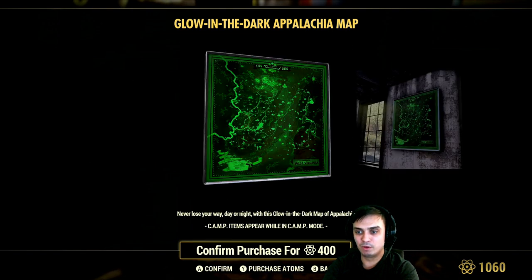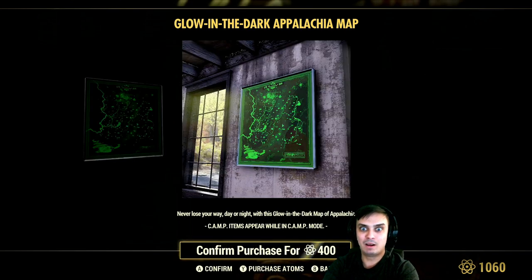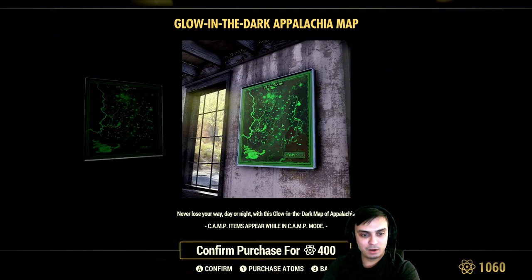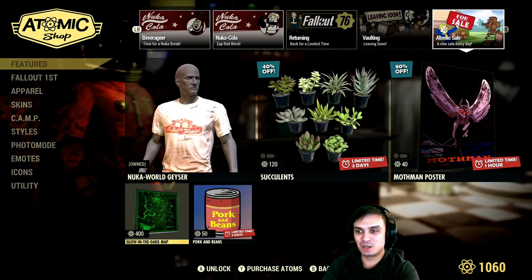I have it on PC and I really want to have it on Xbox. The discount for it is going to be 70% and it will cost 280 atoms, which I feel is a good deal for this map. I'm definitely going to grab it in about an hour and a half — that's when the atomic shop will reset.